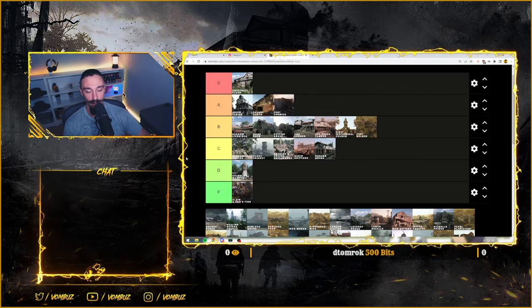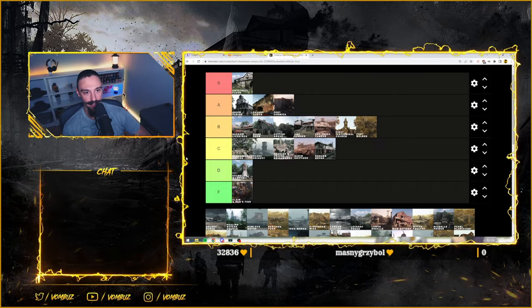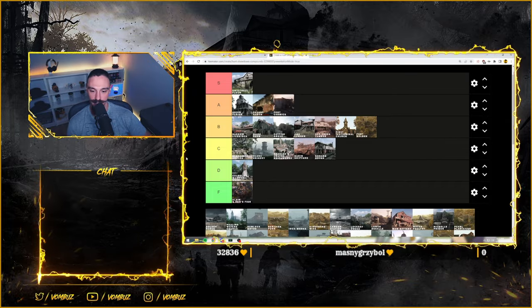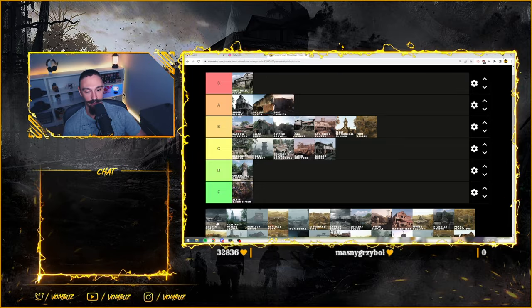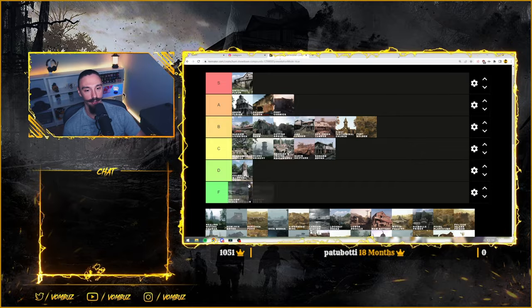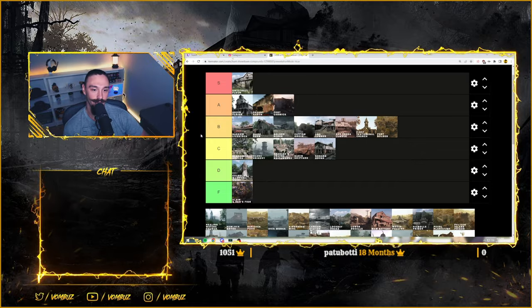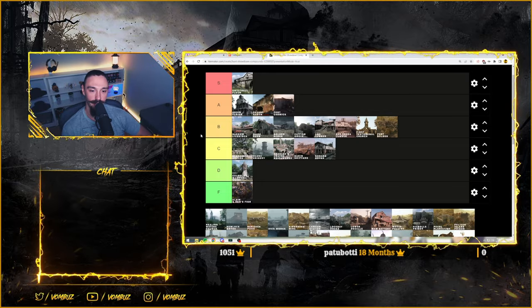Golden is another one of those compounds with connected buildings and a bridge in between. The fights can have people coming from the Salter side, from Lawson fields, on your main gates, on your back gates. Very dynamic and very fun fights. I'd put Golden not above Alice and Darrow, but together with Catfish in the B tier. B tier is kind of my favorite tier so far.